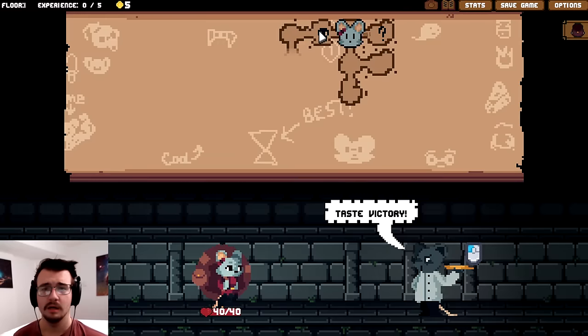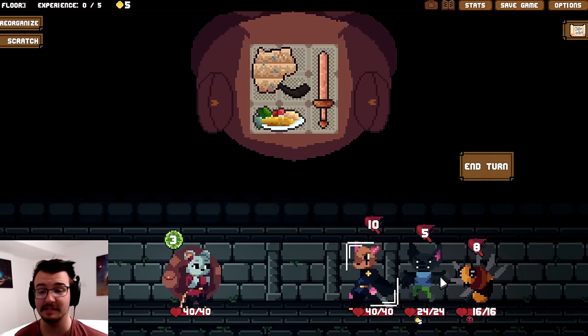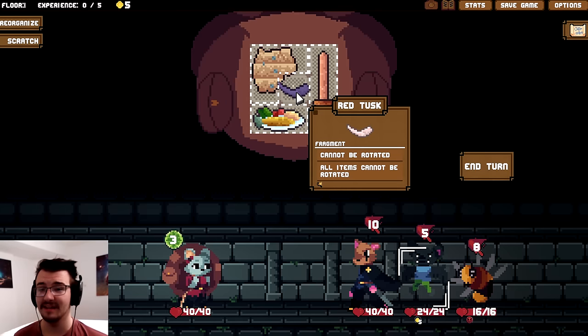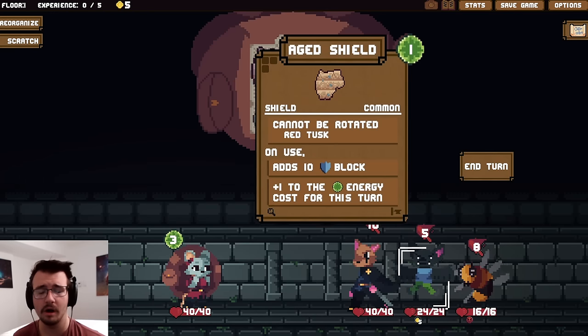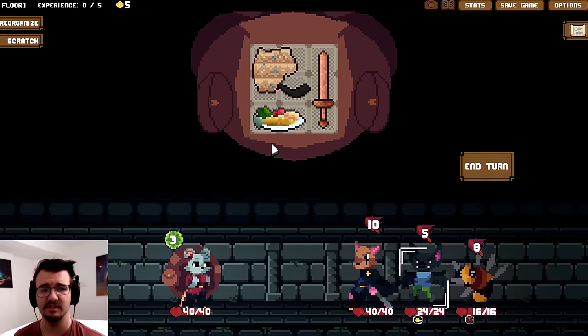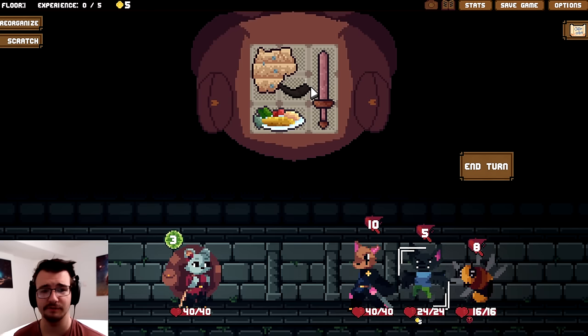I don't have food to trade for a cleaver. I do have a fight, and I am excited to see how this pans out. Three enemies to begin with. Good lord. Red Tusk says all items cannot be rotated. Age Shield adds 10 block, but costs more for the rest of the turn. So I might have to start using a bunch of food here. I did have food, but I would prefer to use it for energy.